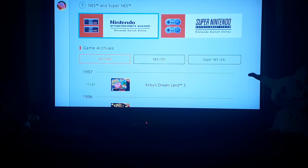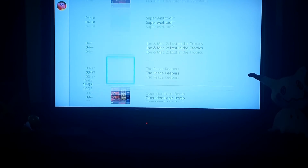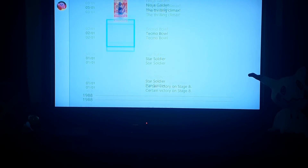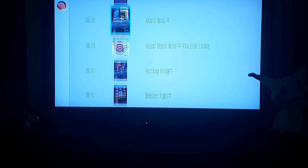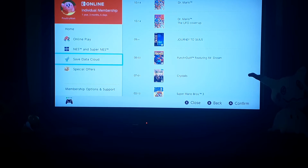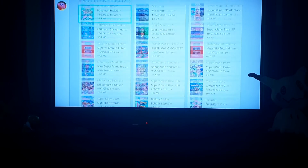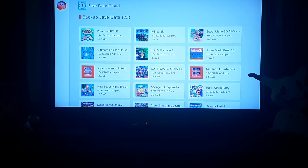Now you have voice chats. The NES and Super NES - or SNES - you have a bunch of games when you get Nintendo Switch Online for a year. It's like $20 to $25 dollars. And you get a bunch of games here. Save data cloud - you get all your stuff, they save data. I got a Beastly collection of Switch games.